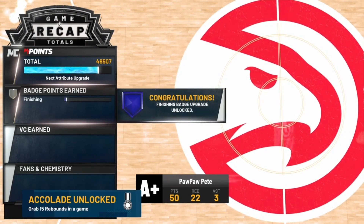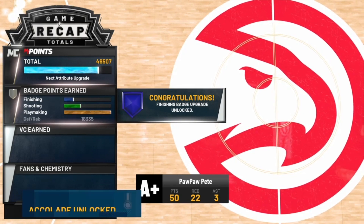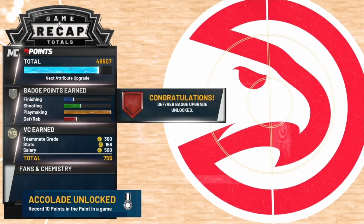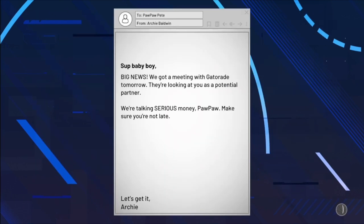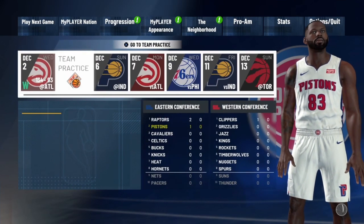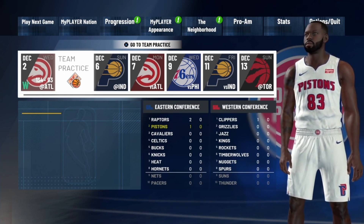We almost got a whole attribute upgrade in today's video — we gained our finishing and defensive badge as well. You'll see VC, fans, and all that stuff load out. You know the glitch is working when you see the same endorsement pop up over and over again. Now, do not go back to team practice because you'll get straight zeros. You need to play your next MyCareer game in order for this to work.